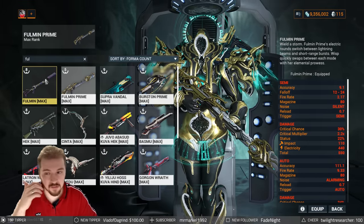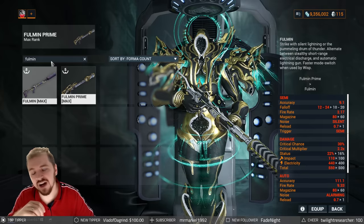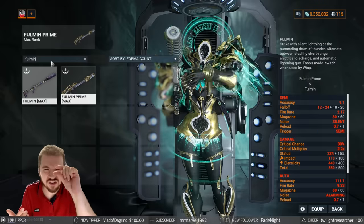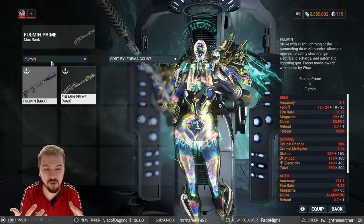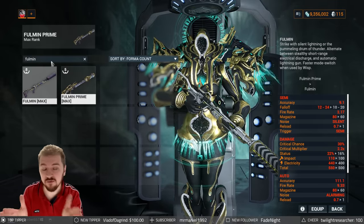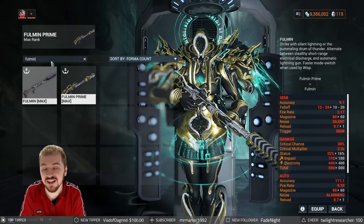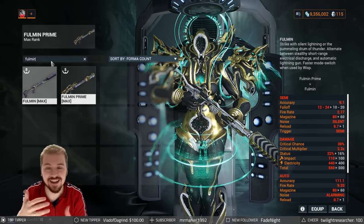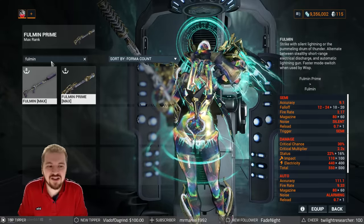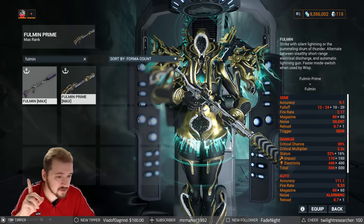Now we're going to do a comparison between the normal Fullman and the Fullman Prime, just so you can see exactly what kind of buff you got, because normally Digital Extremes last year or so has only offered tiny buffs. Thankfully, the Fullman Prime has a bit more of a beefy buff. First of all, the fall-off has been increased from 10–20 meters to 12–24 meters. I know it may not seem like a lot, but that's a 20% increase. We do have Fatal Acceleration in the Exilus slot, which will help with the damage drop-off — it doesn't matter if you're doing a trillion damage if you're losing half of it before the projectile hits the target.